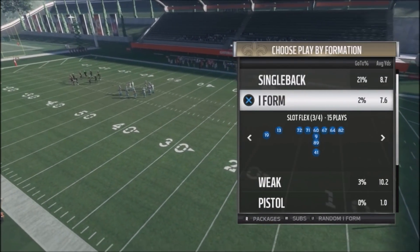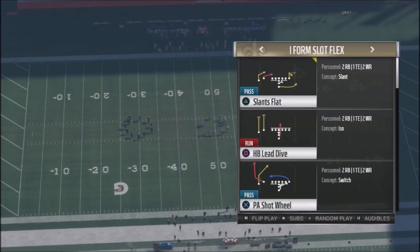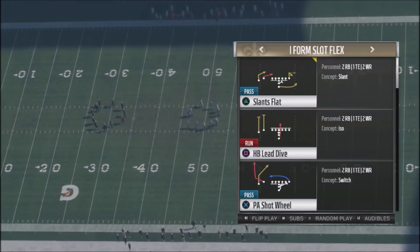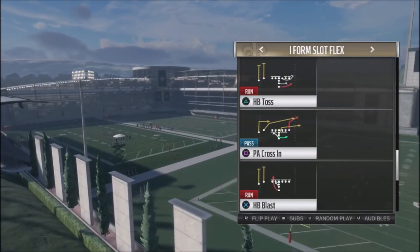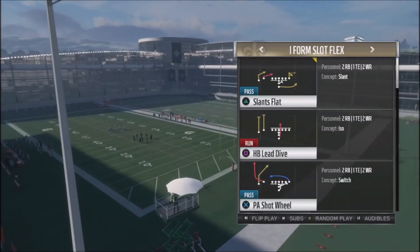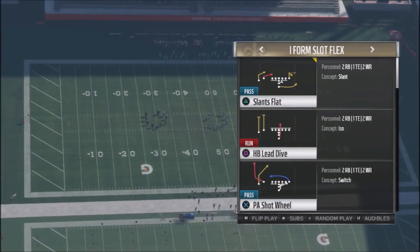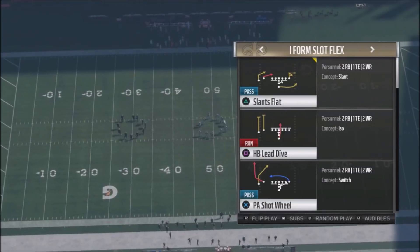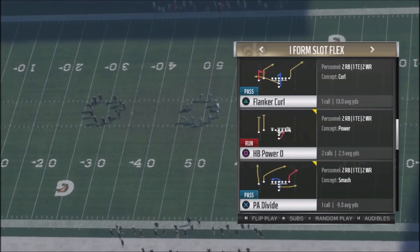So let's jump into one of the first formations we're going to take a look at — the I-Form Slot Flex. We're going to use a couple of plays out of this formation, but we'll be using majority of the stock audibles. This is a good formation to jump into if you need to get a play out there quickly, maybe after making some roster adjustments.